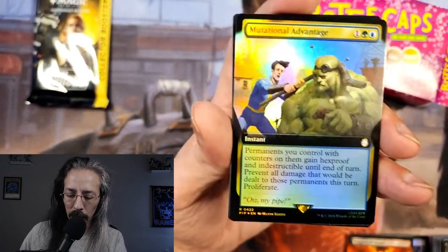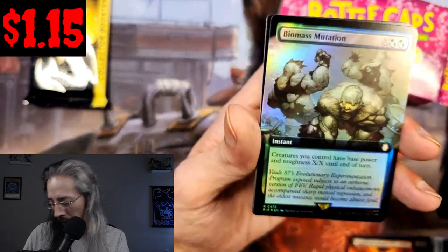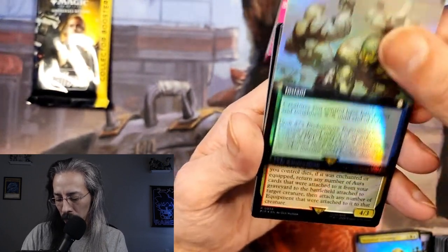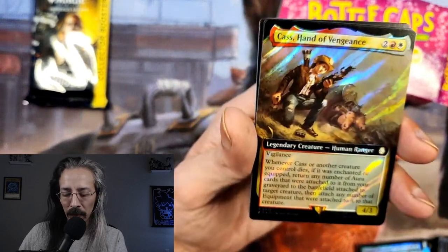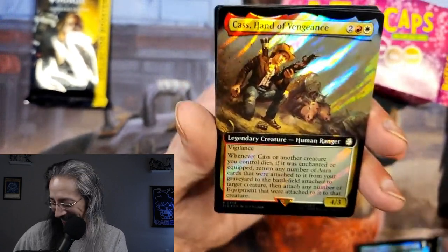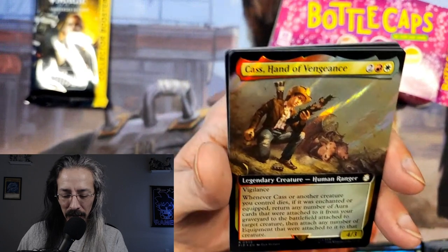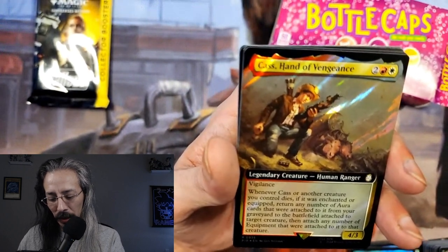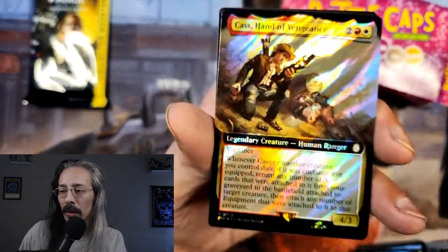Mutational Advantage again: permanents you control with counters on them gain hexproof and indestructible — oh, I got one of these already. Biomass Mutation: creatures you control get base power and toughness X/X until end of turn. And we get Cass — the caravan lady with the mouth! She is a spitfire in the game, so much fun to drink with and have great conversations with. She's a 4/3 with Vigilance. Whenever Cass or another creature you control dies, if it was enchanted or equipped, return any number of aura cards that were attached to it from your graveyard to the battlefield attached to the target creature, then attach any number of equipment. We are now getting into Yu-Gi-Oh level wording.